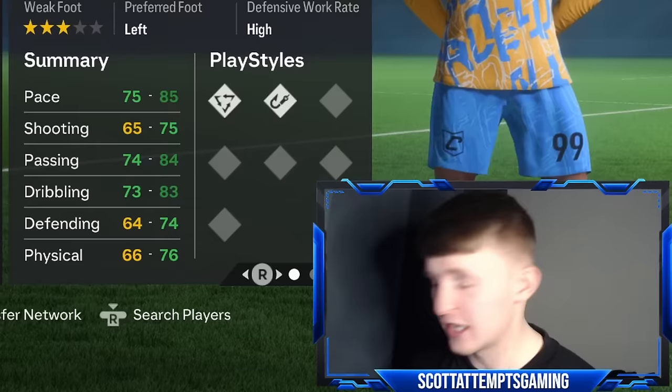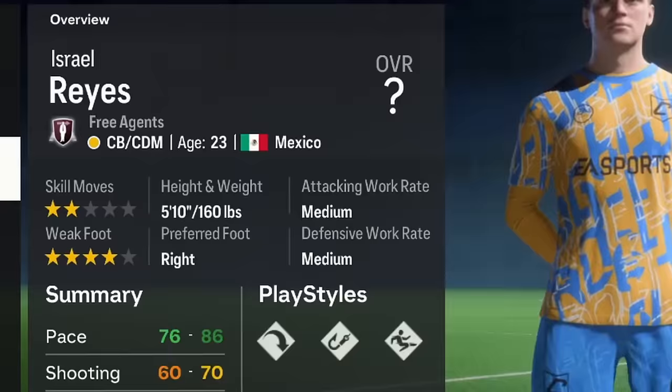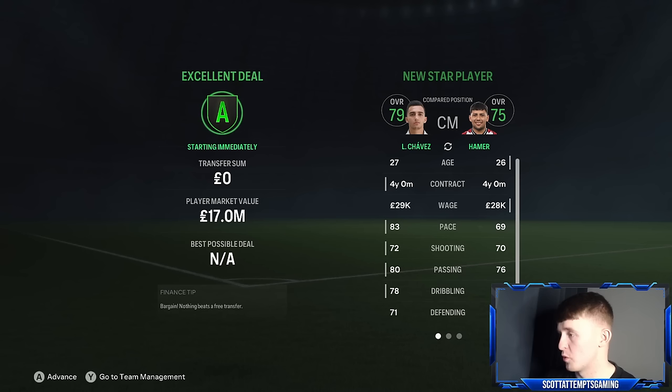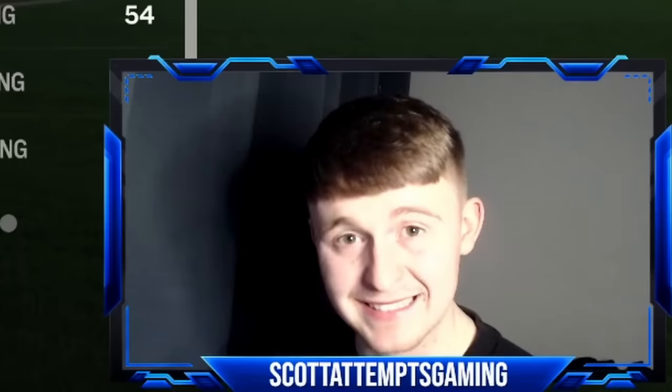We are starting the Sheffield United Mexican Revolution, bringing in two free agents who should be absolute stalwarts in any rebuild. The first is Luis Chavez, a 27-year-old centre-midfielder — an excellent pickup. The next is Israel Reyes, a 23-year-old centre-back — also an excellent pickup. Chavez joins as the first player through the door, rated 79 with a £17 million player value — instantly the best player at the club. Reyes follows as the second addition, rated 75 and 23 years old — instantly our best centre-back.